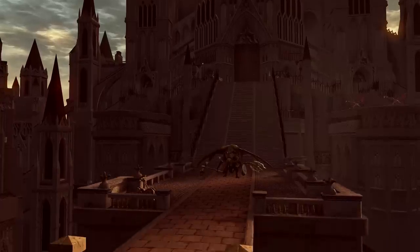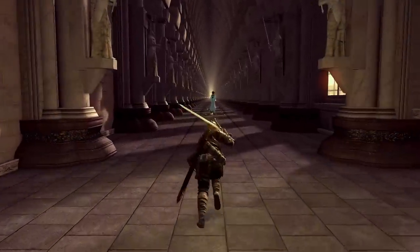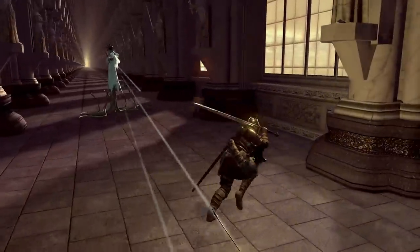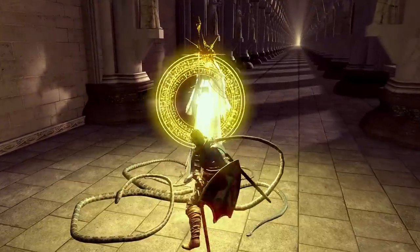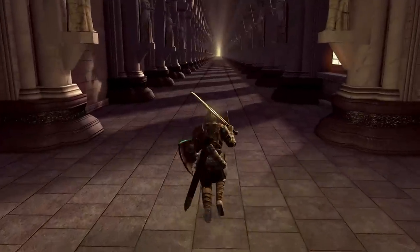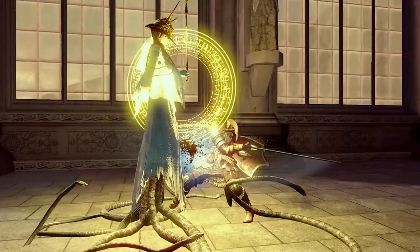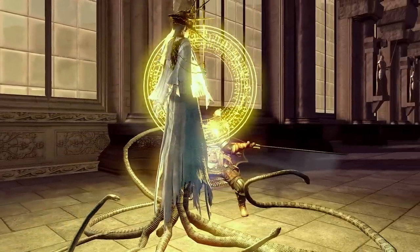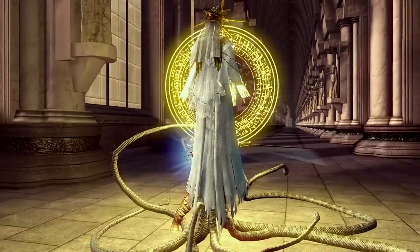Incomplete understanding of the glitch didn't stop speedrunners from immediately trying to find places where this might be useful. One boss fight immediately came to mind: Gwyndolin. Gwyndolin's battle begins with the player running toward the enemy, who teleports away. They must then dodge incoming attacks, find an opening, and deal as much damage as possible before another teleport. Yet if the first teleport could be prevented by breaking the AI, Gwyndolin could be effectively killed in zero teleports. Still, there were several problems with successfully timing a toggle to line up with a cycle of the 151-frame timer.